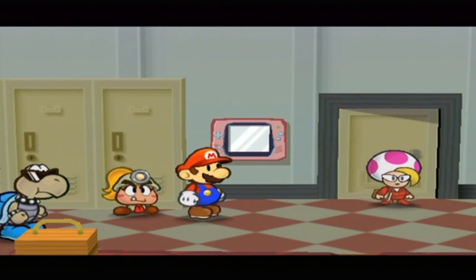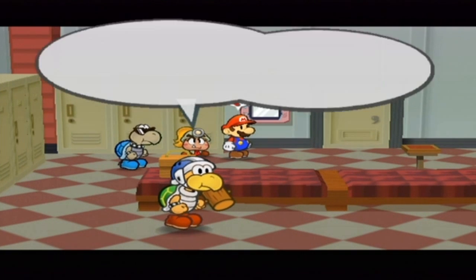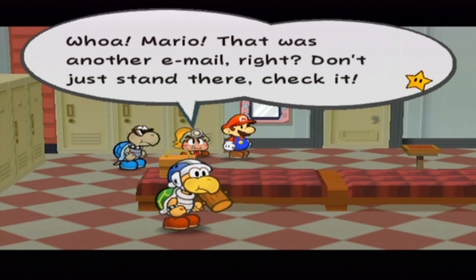You see, here's the thing. Thousand-Year Door — in the original Paper Mario, had such creative ideas for each chapter. Like, Paper Mario had a chapter where you were in a toy box. This one's just a fighting tournament. That's awesome. Anyway.